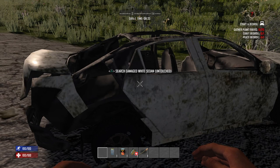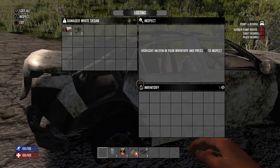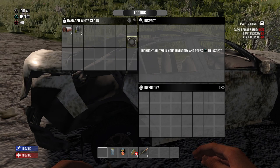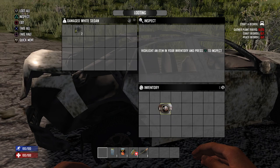As we highlight this car here, a dialog box pops up saying 'Press Triangle to search damaged white sedan — untouched.' Let's go ahead and press the Triangle button to open up the looting menu. Use the left joystick to navigate your cursor to the items. There are several ways to loot items from a vehicle or any container. The first way is to hit X on the item you want to loot, drag it over to your inventory, and press X to place it.